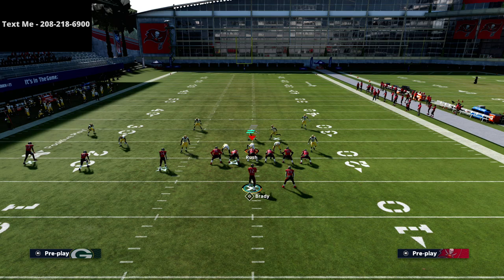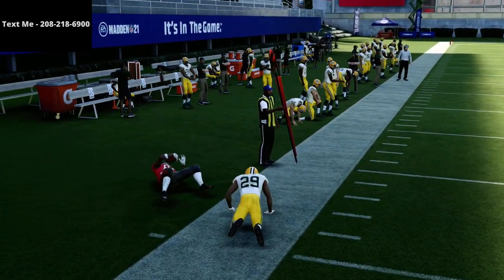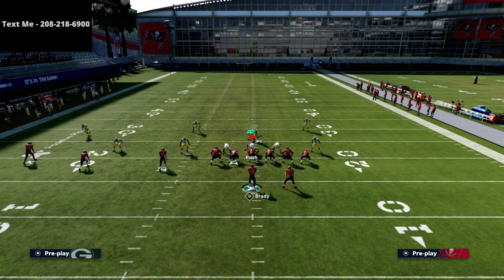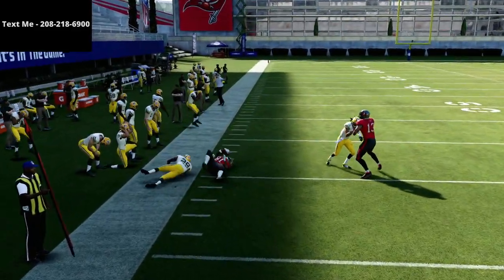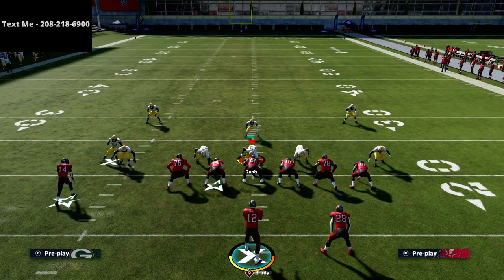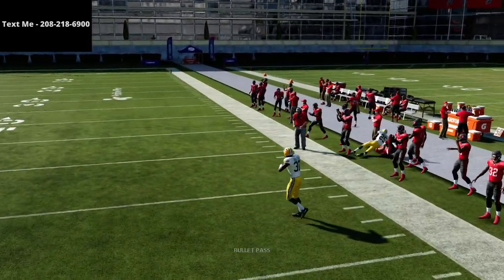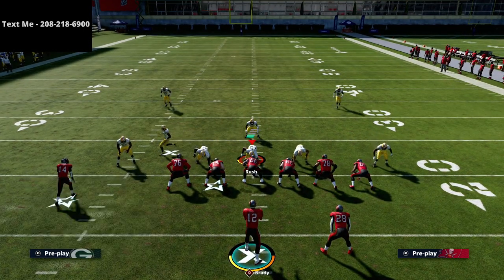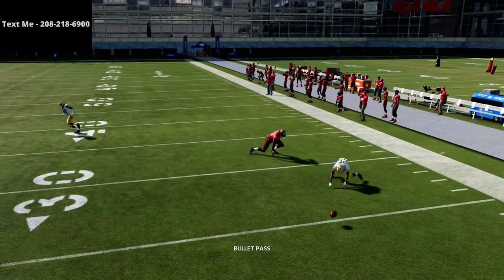If they don't press you — and in cover zero it's very unlikely they'll press — you can throw that quick out to the sideline for an immediate five to seven yards. You can also put triangle on a whip route. The beauty of this play is you've got so many options. If they're jamming in cover two man, the corner route to the tight end will typically beat it better than anything else, because cover two man plays with kind of shaded-down principles. The smart-routed out route against man will still work pretty well against cover two man.